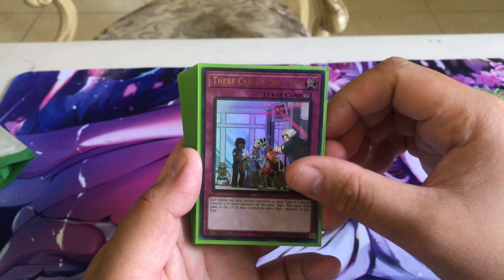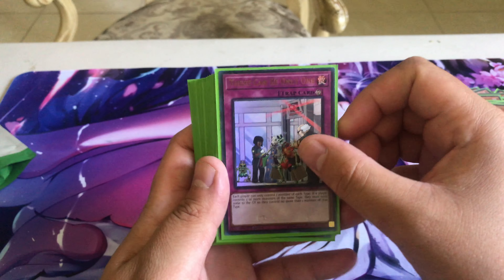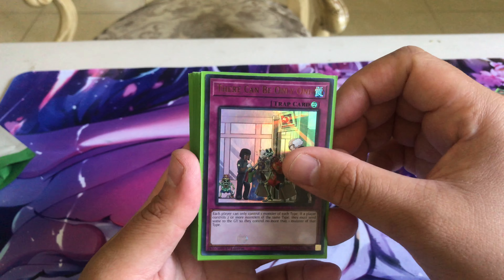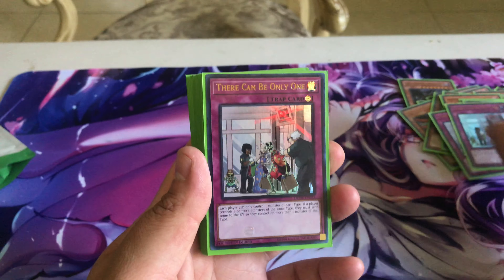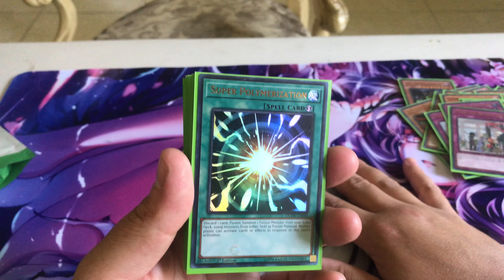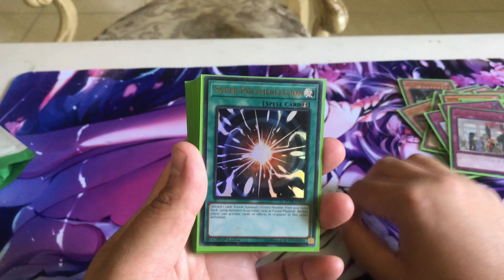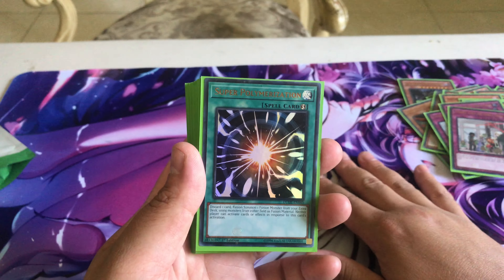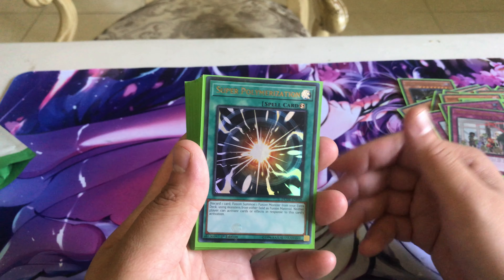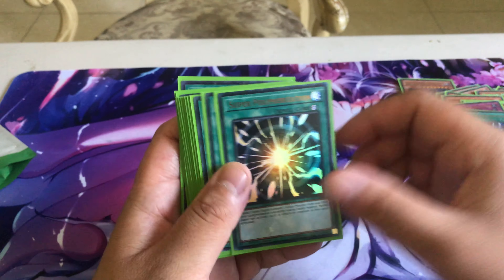For spells and traps we run three There Can Only Be One — an awesome floodgate because you don't control more than one type in this deck. Your opponent will have to waste resources outing it, and if they don't, it's pretty much game. We also run two Super Poly because we run Verde Anaconda, and since you run all DARK monsters you can use Super Poly aggressively. This is primarily a going-second build, so when forced to go first make sure your side deck is equipped for it.